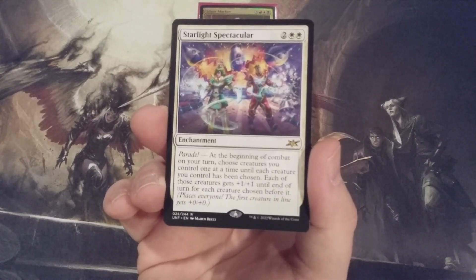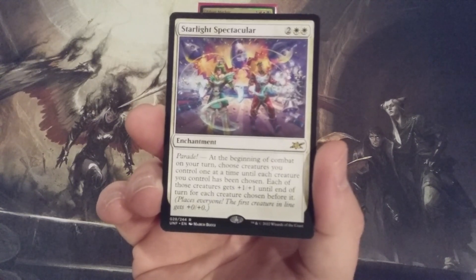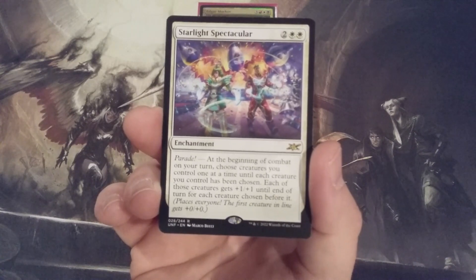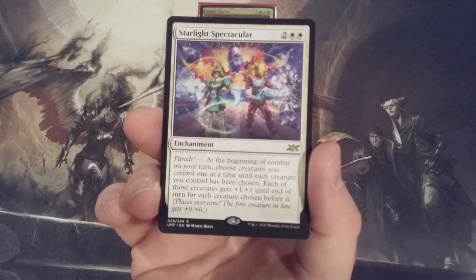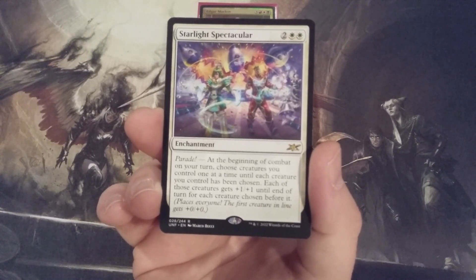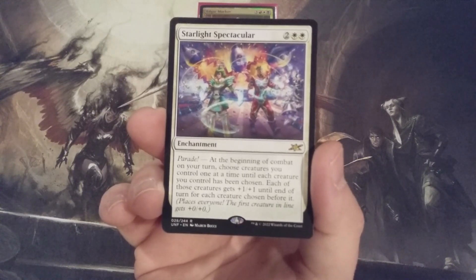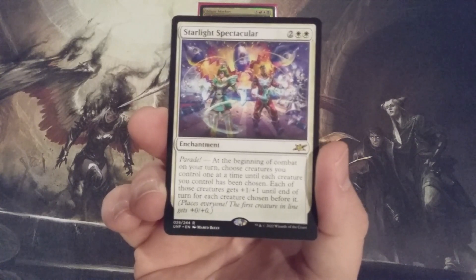This is a game ender. For example, if we curve into this spell on our fourth turn, and we cast a vampire on turns one, two, and three each creating a creature token with Edgar — whose Eminence ability triggers even from the command zone — we untap on turn four with six creatures on the battlefield: three 1/1 tokens and three other vampires of varying power and toughness.